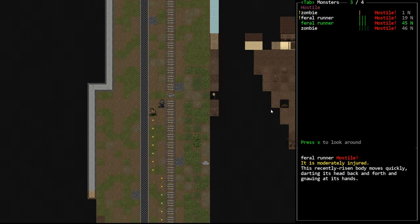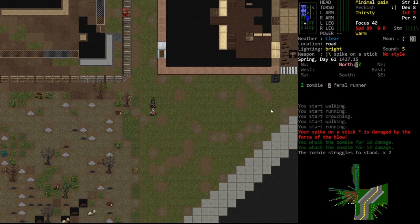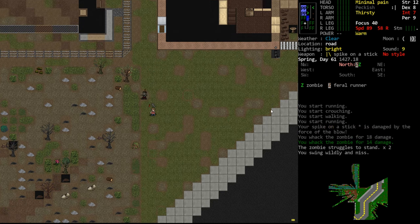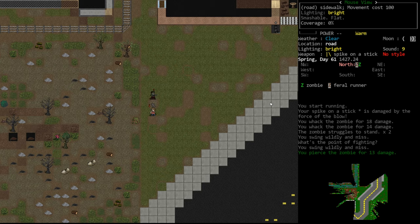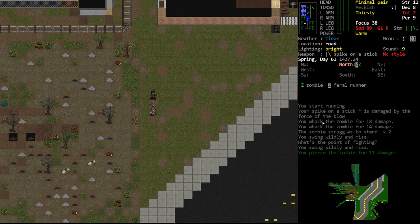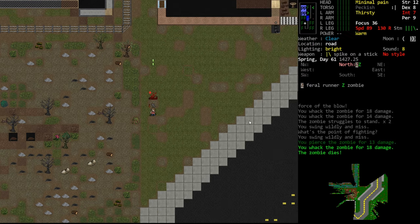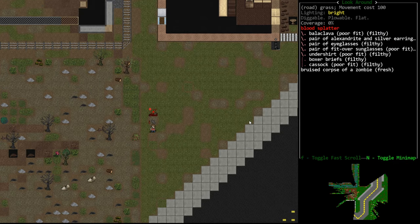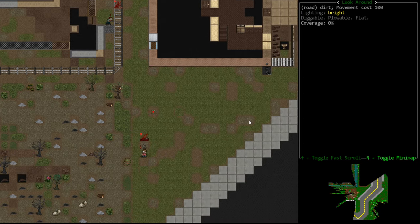We're going to keep backing up and attacking. We hit him for 14 damage. We'll continue kiting — back up, hit him, miss, back up, hit him. There's an HP pop-up showing their remaining health. If we go to Shift-V, you'll see he has two dots, which is the lowest his health can possibly be before he is dead. We hit him and he died.